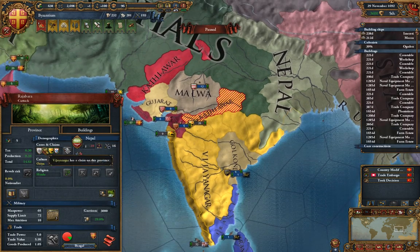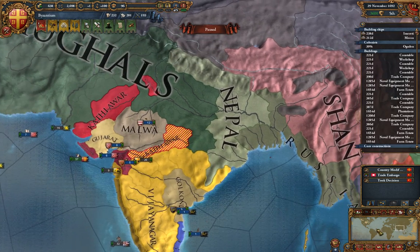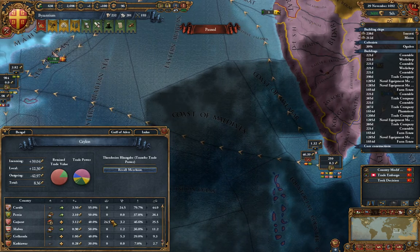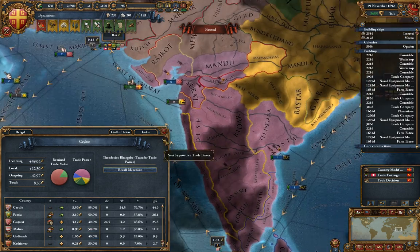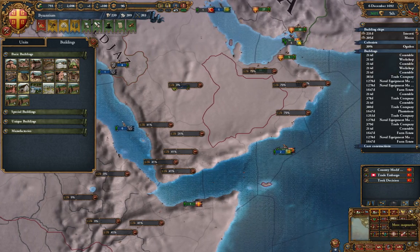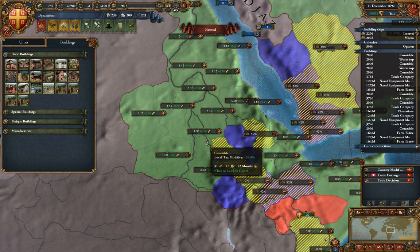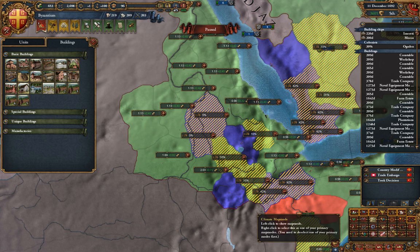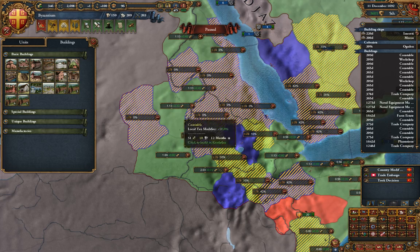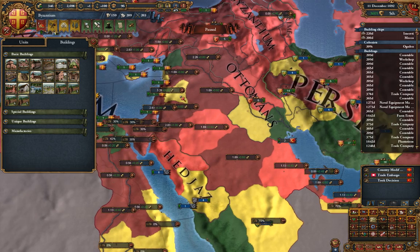Most of the cash is flowing out through northern Ceylon, which is really good. VJ, Gujarat, Katiavar, and Golconda are all collecting from it though, which I don't like. I'm going to build constables and workshops around here as well — in all the yellow ones too, because those are valuable enough to bother with. Not in Damascus apparently, but a workshop in Crete and surrounding areas.